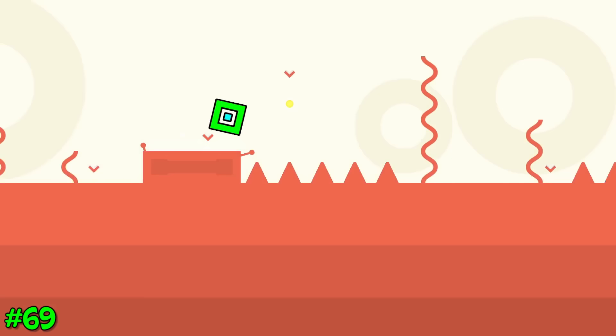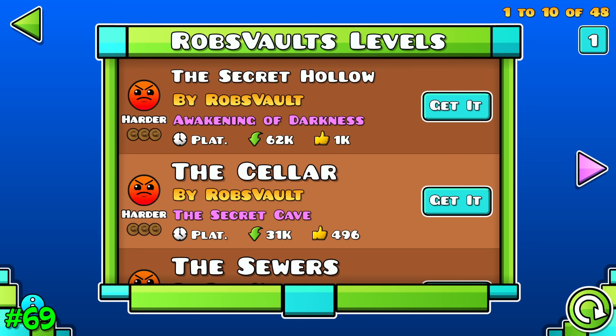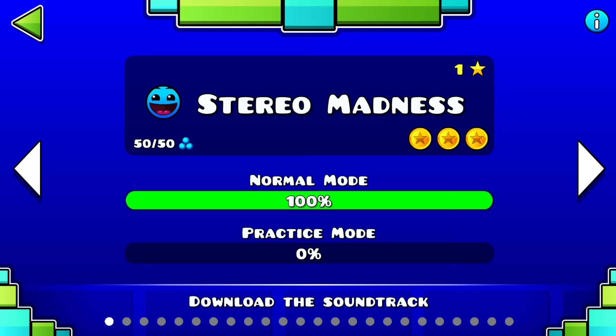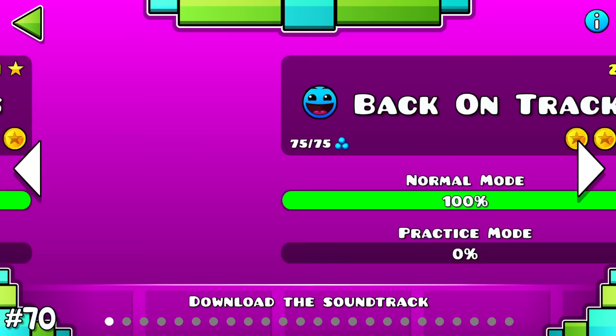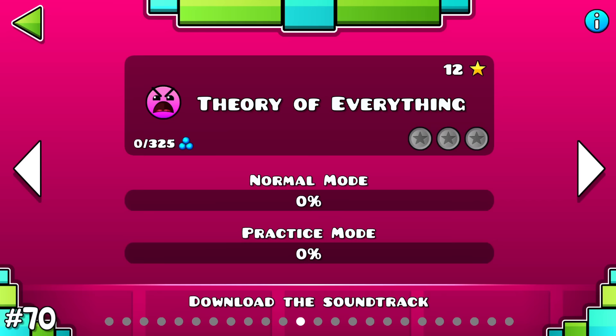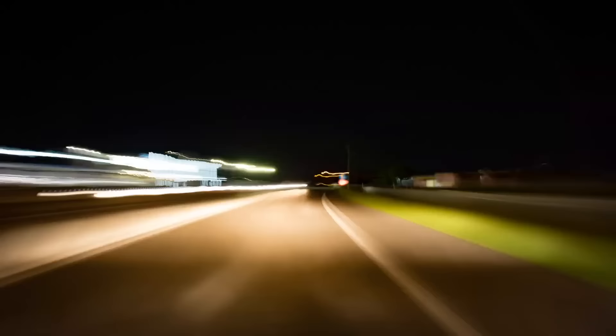An account named Rob's Vault has all main levels in the game without recreating them — he copied them right from the code and uploaded them on his account. Did you know that every main level from 1 to 22 gives 25 more orbs than the previous one, until the 12th level pops up and ruins it? You can also publish your levels to just friends now.